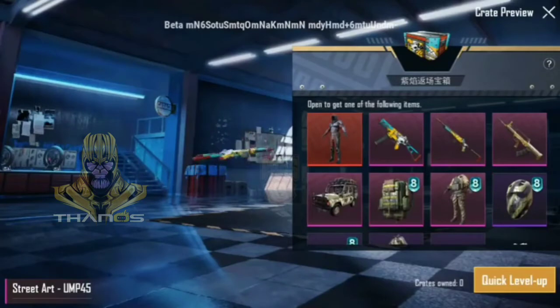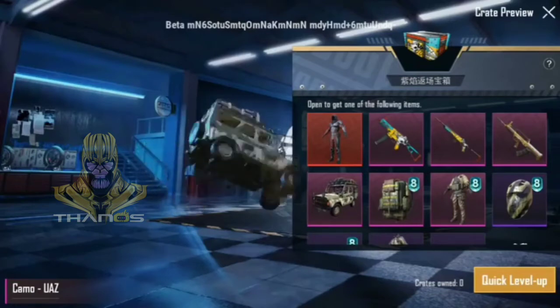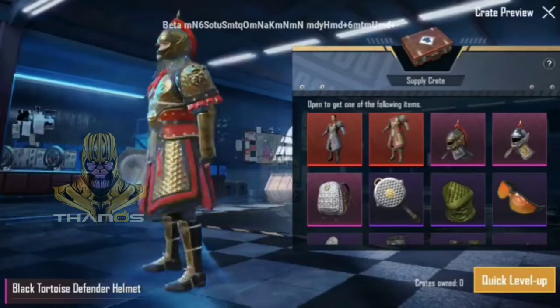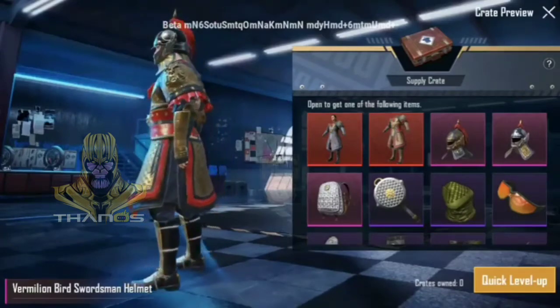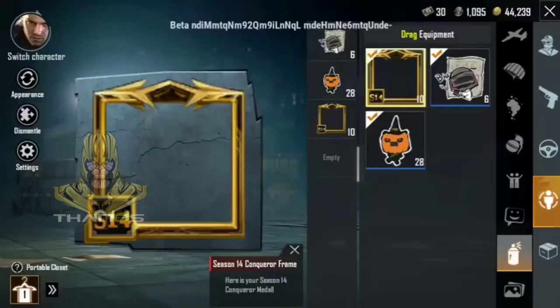Let's talk about the SLR skin — this outfit is called Roaring Dragon. We had one more outfit with a choice, and Street Art UMP45, Mini 14's street art skin, and Season 4's QBZ. We had our car skin that was shown in the trailer. Also a new crate which we can get for free — when you complete missions every week, you can get these things, and you can win a mythic crate.